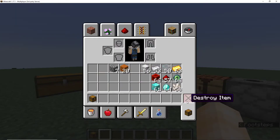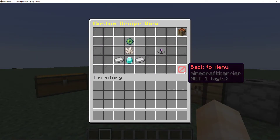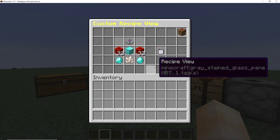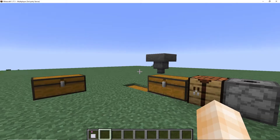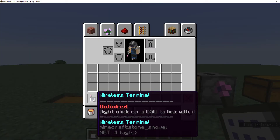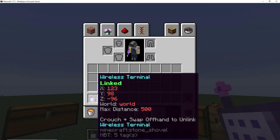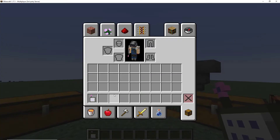Next up is the wireless terminal. To craft it, you're first going to want to make the wireless receiver, and then craft the wireless terminal. It's not a cheap recipe, so you'll need to be quite far along. Now that you have your wireless terminal, you can right-click on a DSU to link it. As you can see, it is now linked — it's set to those coordinates in that world, and I can access it from a maximum of 500 blocks away. This max distance can be configured in the configuration. If you want to unlink it, simply click shift and swap hands, and it will unlink.